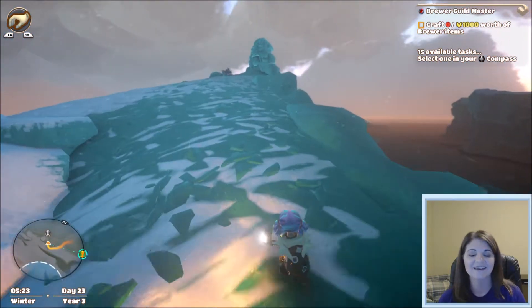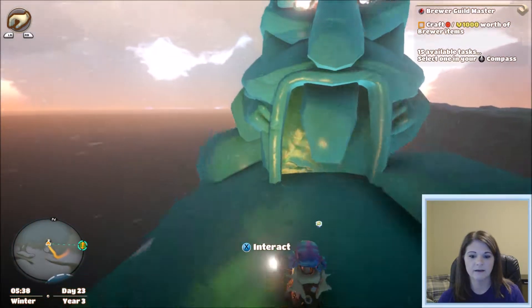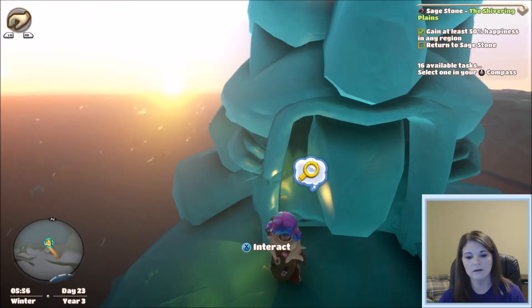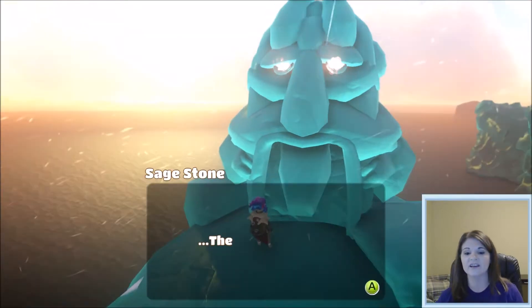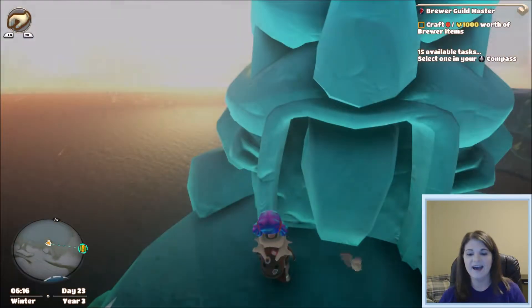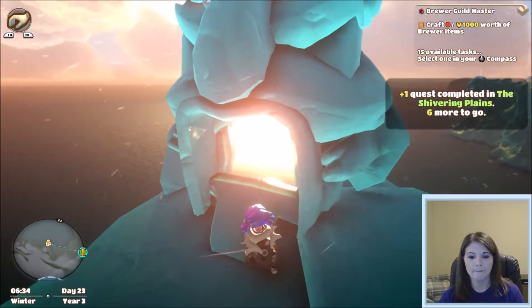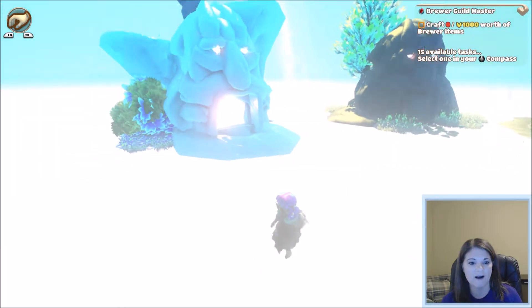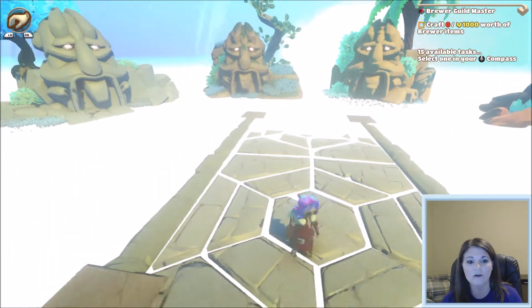I found a sage stone here! It says 'show me your kindness — the bonds we share improve us all.' I need to gain at least 50 percent happiness, and we have done that! We get to interact and open it — yes! This is the third sage stone we have opened. We now have three open and five more to go.